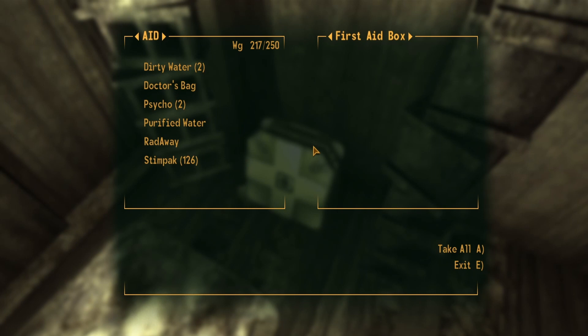Being able to duplicate items that you find inside containers is a handy glitch, but using the unlimited caps glitch is even better. Click on the video you see on screen now to learn how to perform the unlimited caps glitch in Fallout New Vegas.